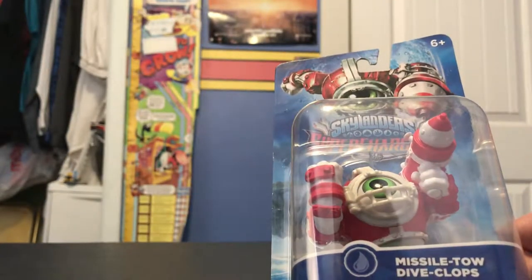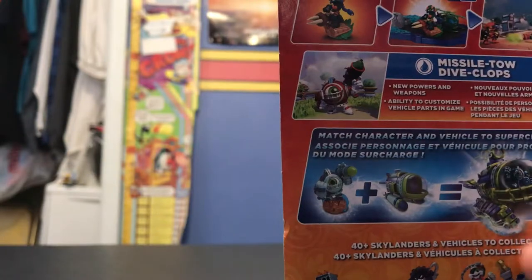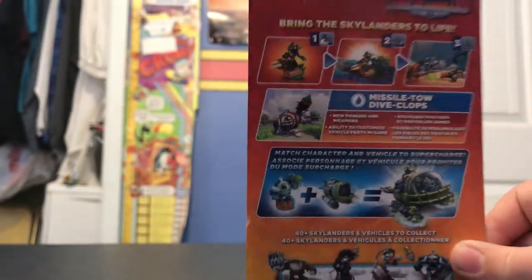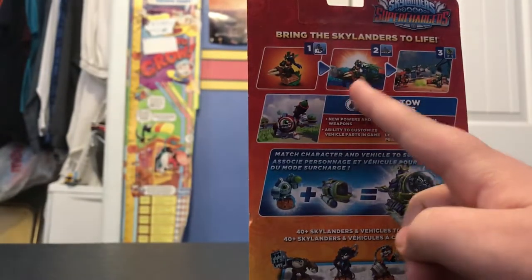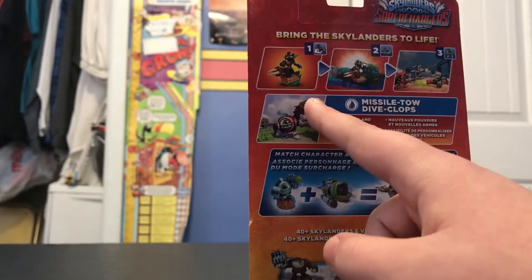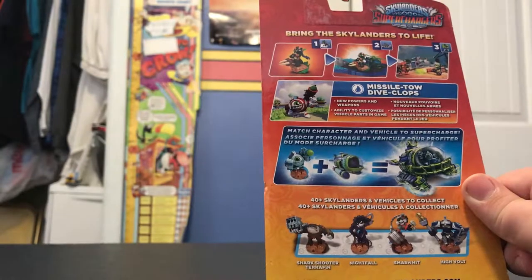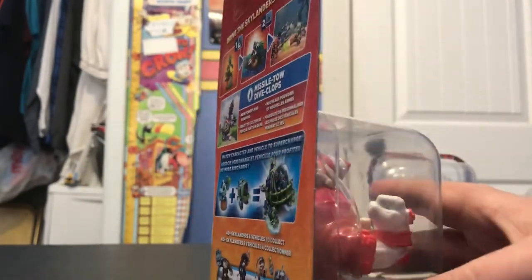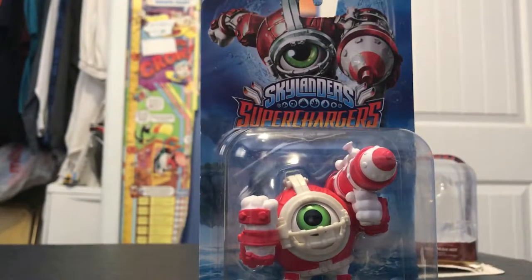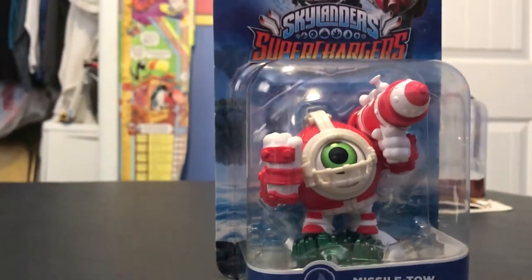He is a water type Skylander. His intro is 'Look out below!' Very cool. To use him, you get the portal — hit that portal here — you get the Skylander and bring them to life. It's like you put a character on the portal and the portal brings it into the game. Very cool. If you watch the Smash Hit one, remember to watch that one, and come back tomorrow for the next unboxing.